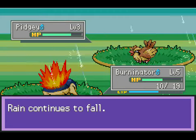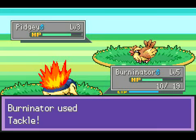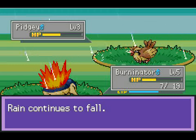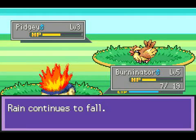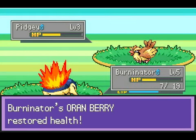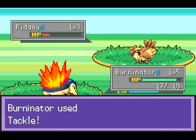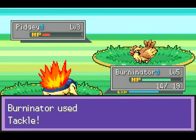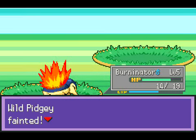Depending on the season, there'll be more or less weather. Right now it is spring, meaning there's gonna be lots of rain. One of the complaints about Liquid Crystal is there's a lot of rain in general, because Laz, the creator, is from England and there apparently is a lot of rain there. Remember in Gold, Silver, Crystal, your starter has a berry on it? In this one it's an Oran Berry, which is basically the same thing.